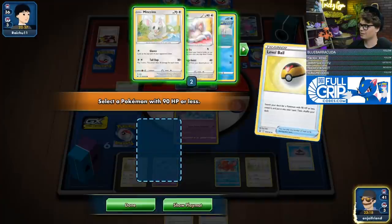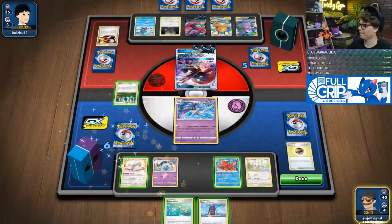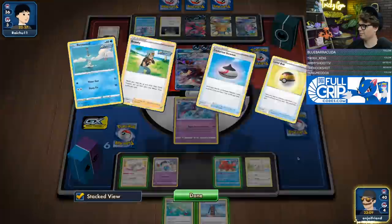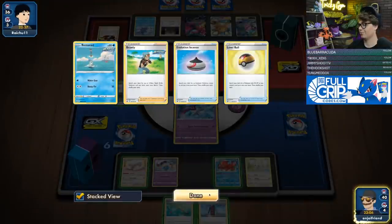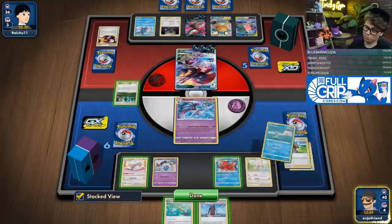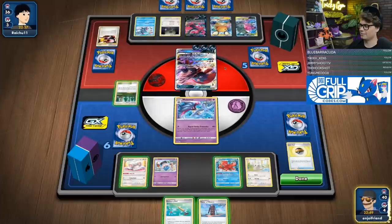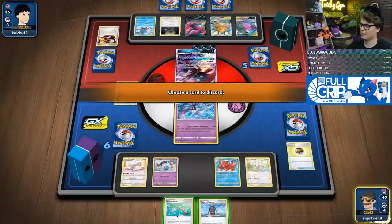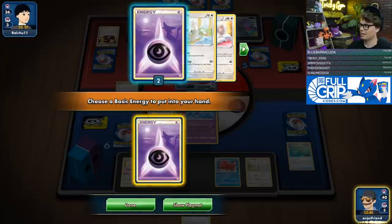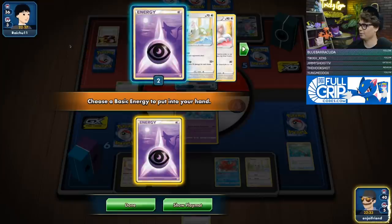It feels really bad to discard this Viridian. I mean, I could use Viridian on the Ordinary Rod — I do play two. Having the Remoraid in the deck does increase the amount of Rapid Strike Pokémon in the deck, though. But this also gets me energy, so I think we'll just get rid of that — that seems fine. I have another Ordinary Rod in the deck. I do have my Oricorio GX in the deck — beautiful.